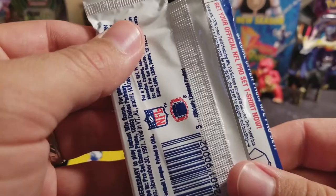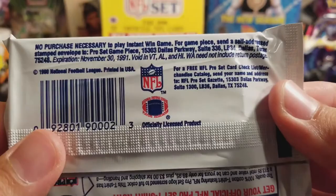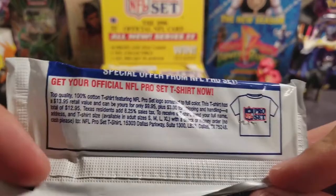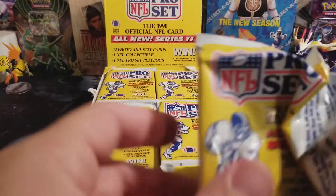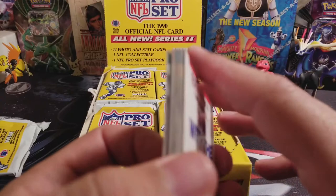This is the back — they had a contest that I think things needed to be redeemed by 1991. These are much different than cards today. These packs, they're just loose, and it's interesting to go back and open these old cards. Unlike some of the other old cards that I've opened, these are not stuck together. Here's the playbook that comes in each pack — that's interesting.